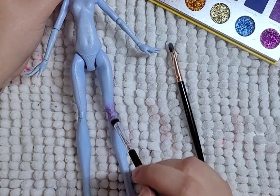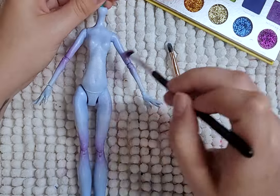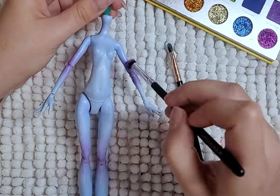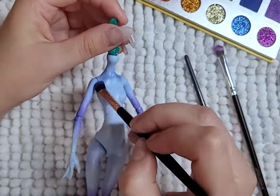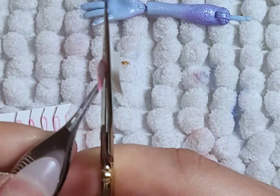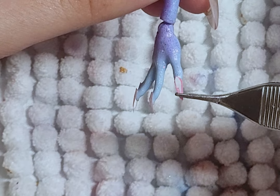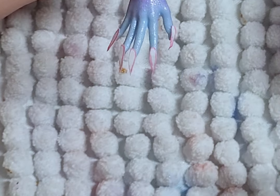For the body, I spray it with Mr. Super Clear and I blush her body with blues and purples. I cut out nail shapes from paper and glue them to her left hand and paint them black. Her right hand is just purple with no paper extensions.